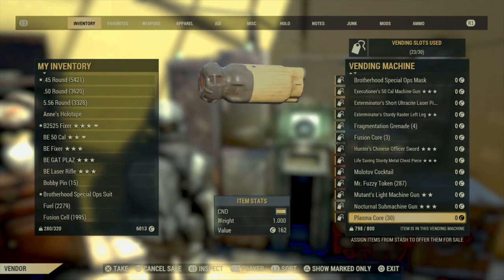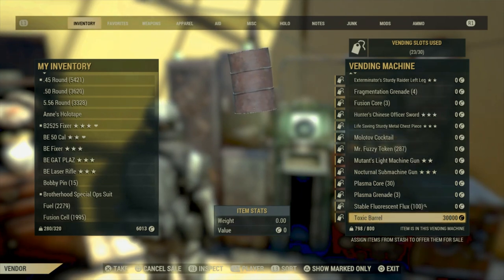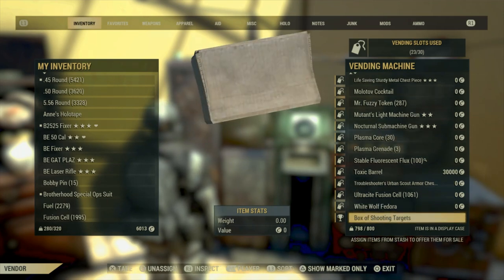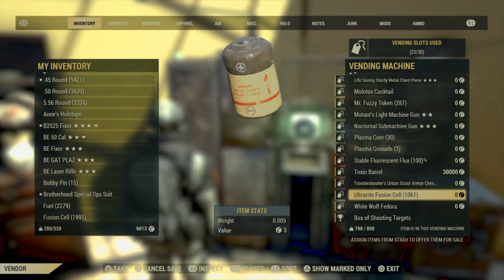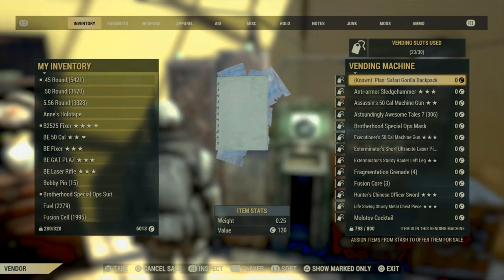All you've got to do is come to my camp on the map — I'll show you where that is in a minute. We're just under White Springs on both accounts, PlayStation and Xbox, so don't forget we are on Xbox as well now. All the details on how to send me a friend request or add me on Xbox are in the description below, so make sure you check it out.